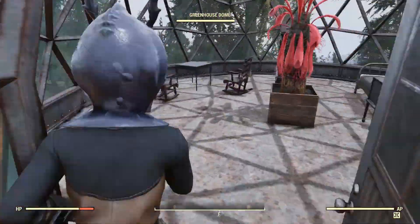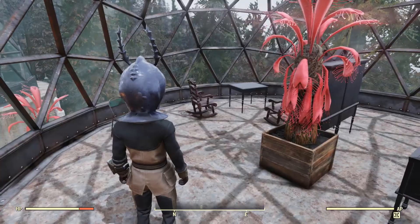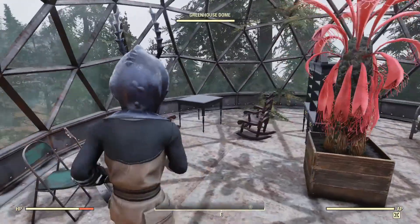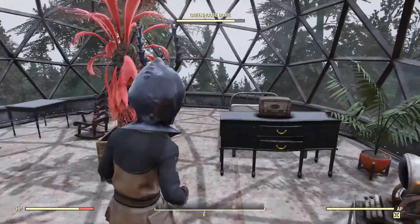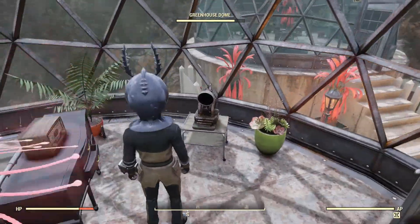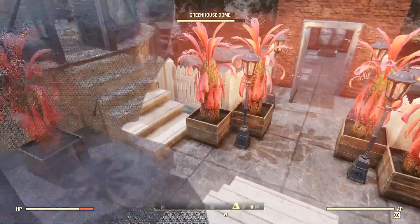The second one is the recreational area. Here I have a slide guitar to get the well-tuned buff and a nice table with rocking chair. The view here is very nice. On the right I have my bed hidden behind a fancy drawer, or table as it is called in the menu.